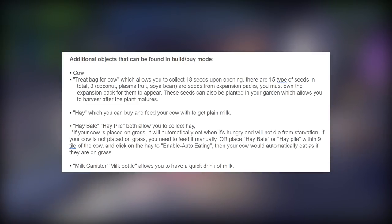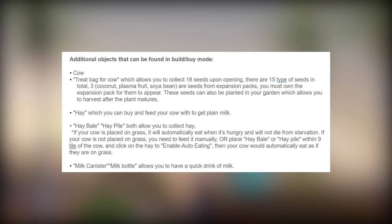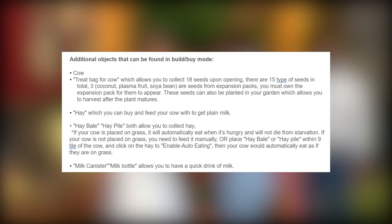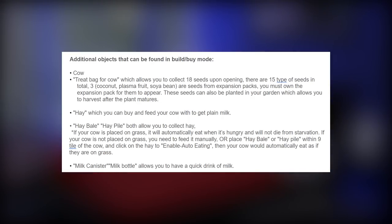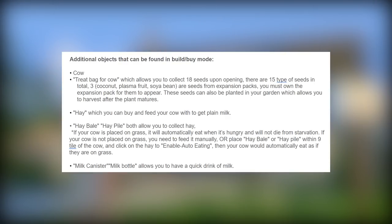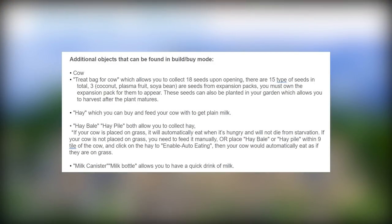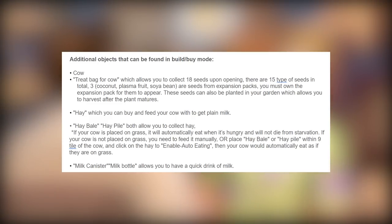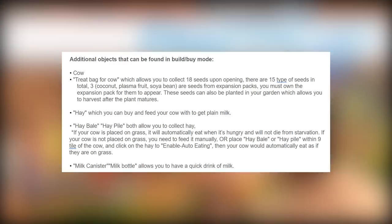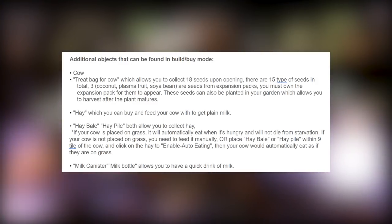Additional objects that can be found in build/buy mode: the cow, of course, and a treat bag for the cow which allows you to collect 18 seeds upon opening. There are 15 types of seeds in total — coconut, plasma fruit, and soybeans are seeds from expansion packs, so you must own those packs for them to appear. These seeds can also be planted in your garden to harvest after the plant matures. You can also buy hay and feed your cow to get plain milk. A hay bale and hay pile both allow you to collect hay. If your cow is placed on grass, it will automatically eat when hungry and will not die from starvation. If it's not on grass, you need to feed it manually or place hay within nine tiles of the cow and click on the hay to enable auto eating.